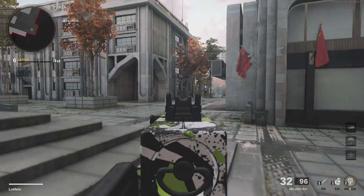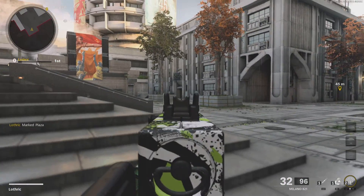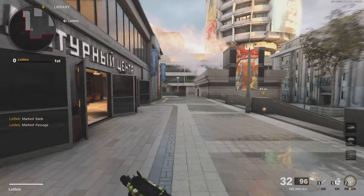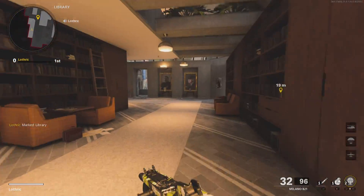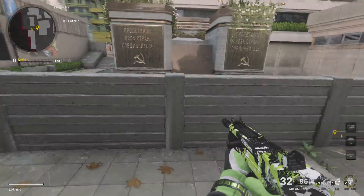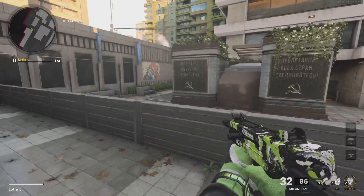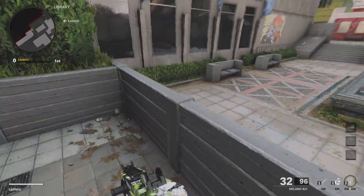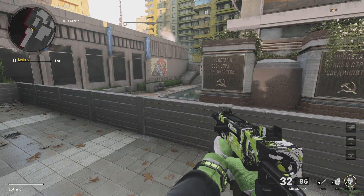Be careful because they can come out through Back Bank — there are all areas where they can come from, and sometimes they'll push up here. This right here is a callout we sometimes miss: this is part of Library, but specifically this is Library Ledge. You can just call it Ledge since there's no other ledge on this map.